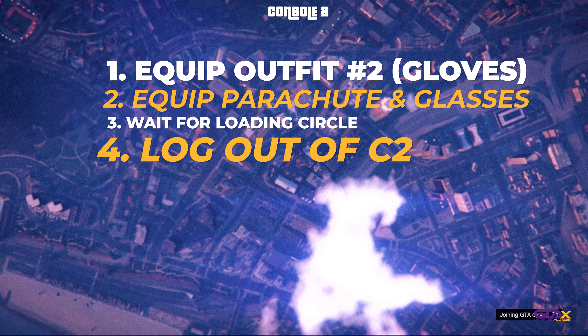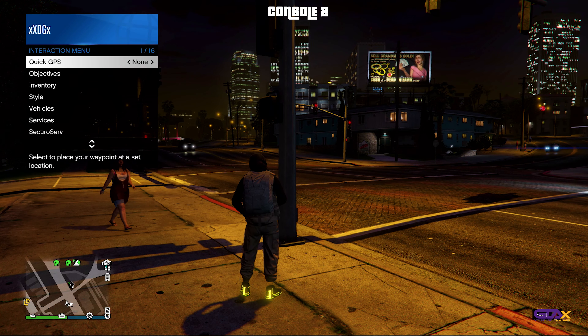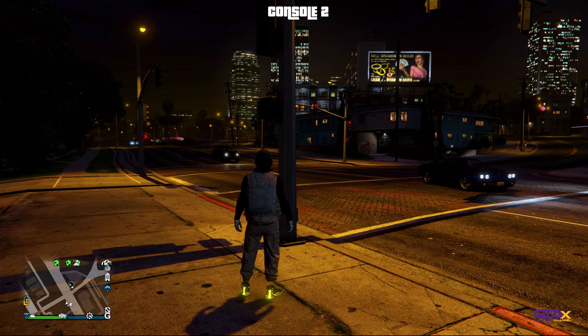Once logged into console two, you want to be really quick. Hit your interaction menu and select outfit number two. Put on the glasses and the parachute, wait for the orange loading circle, and then immediately log off console two.